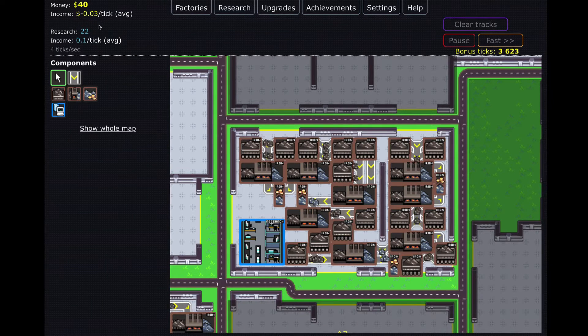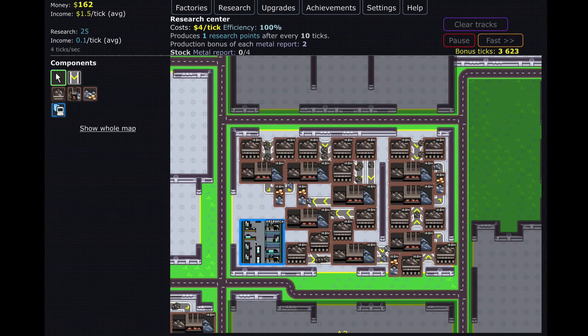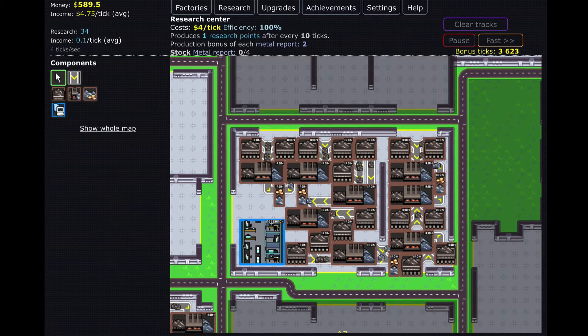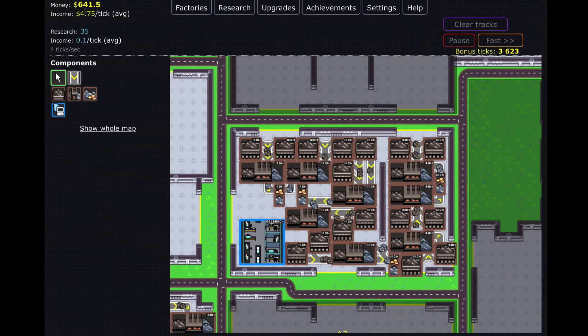Why are we making negative money? Now we're making positive money — that was scary. It's actually because the research center takes four dollars per tick to run, which is quite expensive. We were only making three and a half dollars at the beginning of the episode, but now we're able to make four dollars per tick for the research center as well as four dollars and 75 cents using everything else.